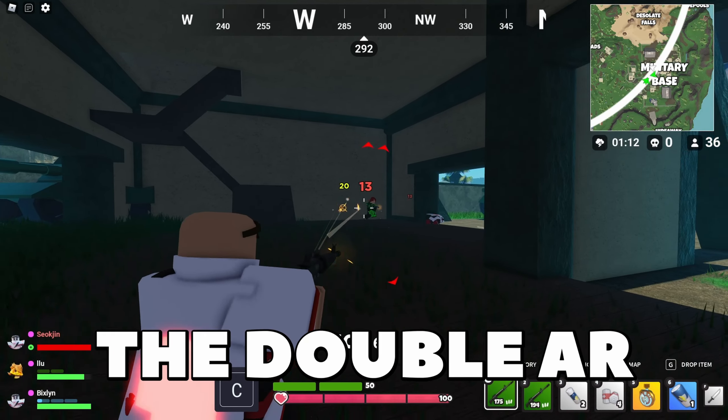The double AR strategy is a very strong strategy that you can use. But if you run out of ammo, you could be in trouble. If you have good aim, this is a pretty good strategy to use. Please make sure to subscribe, like the video, and comment down below. Make sure you watch this video next, because you don't want to miss it.